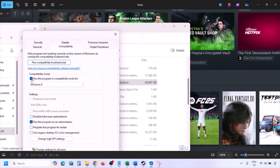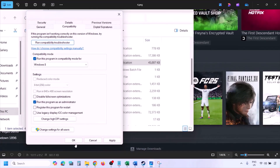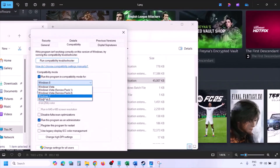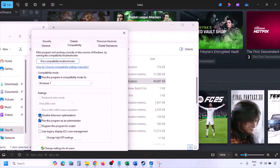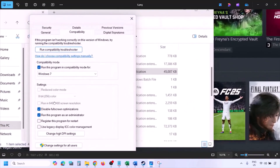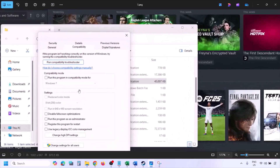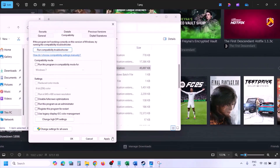If still not working, put a check on the compatibility mode box and select Windows 8 from the dropdown, hit Apply, and click OK, then check. If still not working, try Windows 7. If still not working, put a check on 'Disable full screen optimization', hit Apply, click OK, and check. If none of these work, uncheck all those boxes, hit Apply, and click OK, then follow the next step.